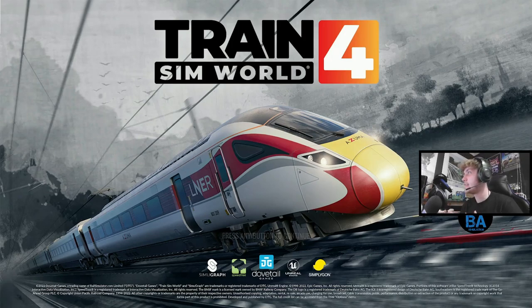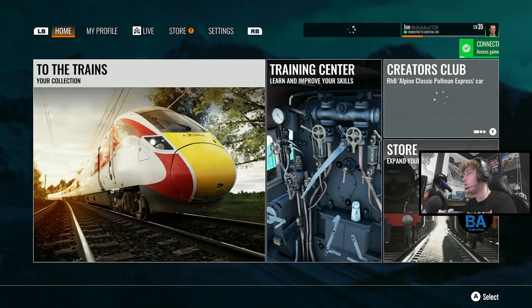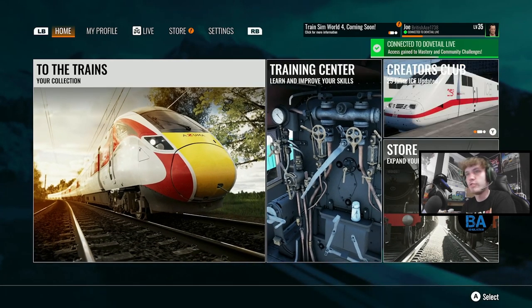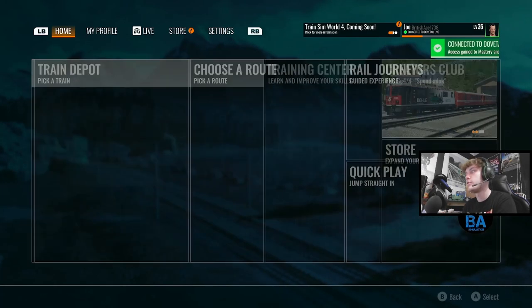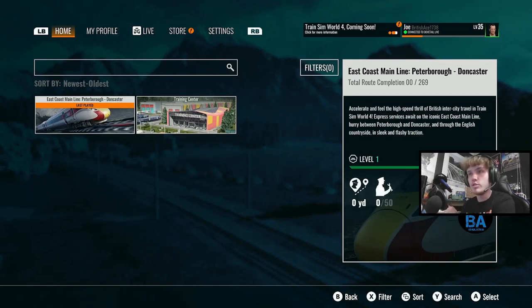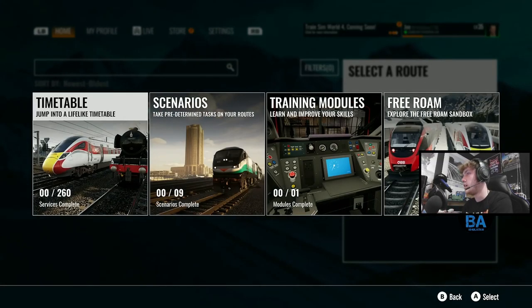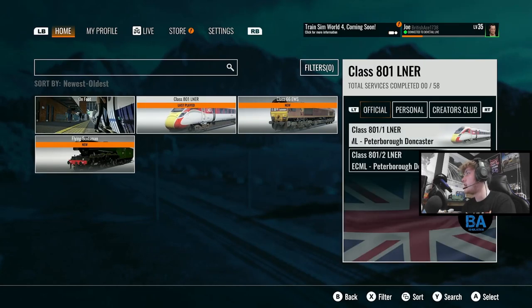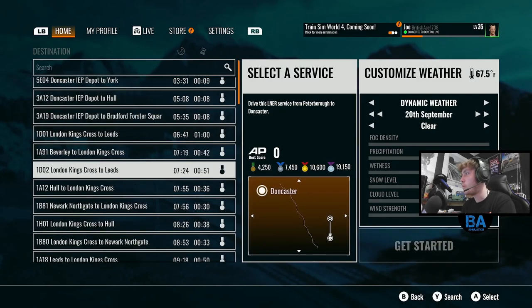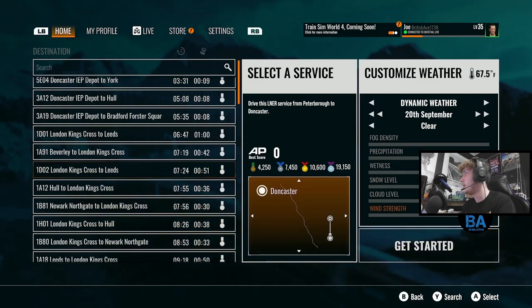Here we are, Train Sim World 4. Let's get started. So similar menu to Train Sim World 3 — I don't think much has changed with the menu. I think you can hear the music as well. I'm pretty certain it's not copyrighted, so we should be alright. It's done by Dovetail. Right, choose a route. The only one I have installed at the moment is the East Coast Mainline.